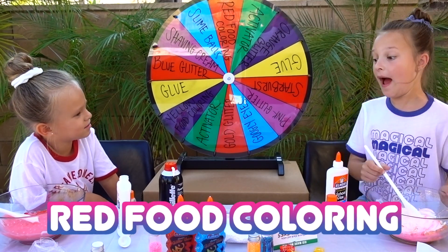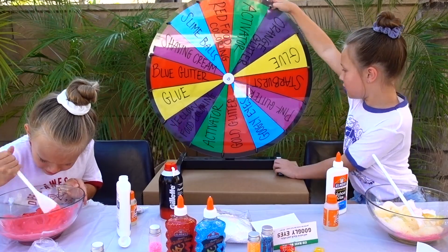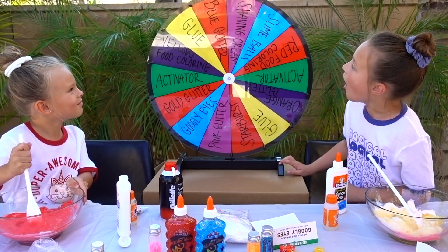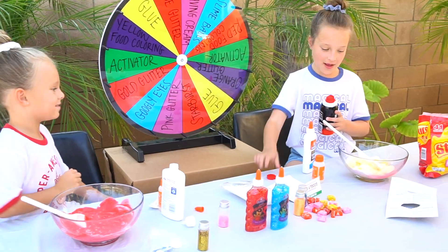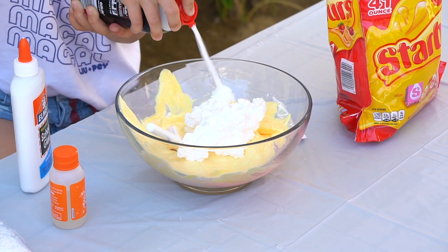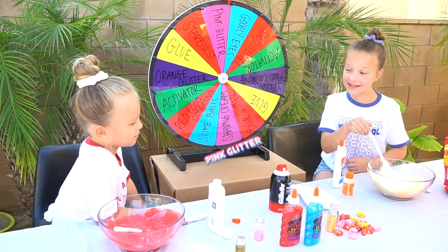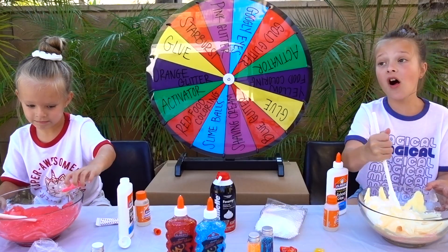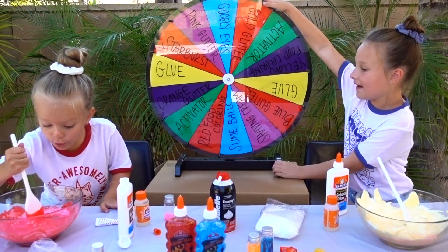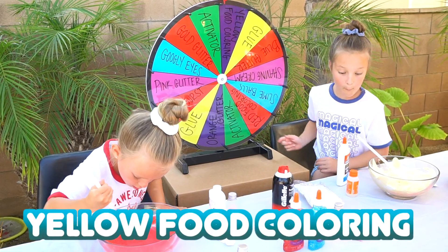Let's spin again — you got red food coloring. More red food coloring! Mine's getting darker. I got more shaving cream. Mine's going to be extra, extra fluffy — it's going to be a shaving cream pouch. I'm starting to spin. You got pink glitter. It's your reddish coloring and all those crazy things. A lot — it made it more light.